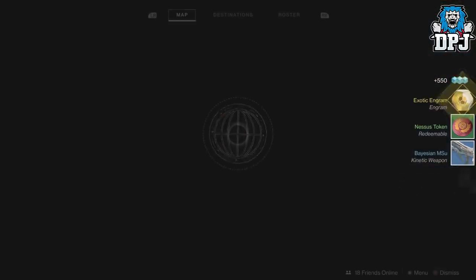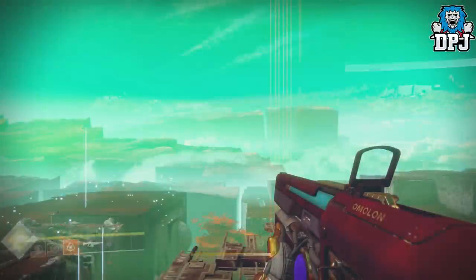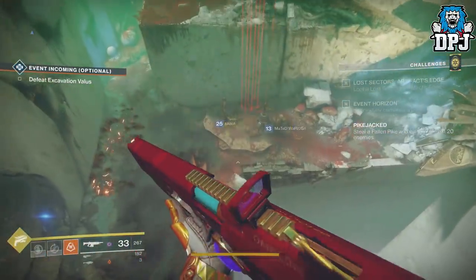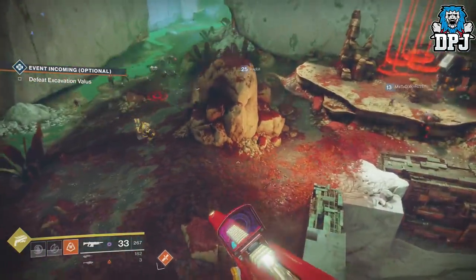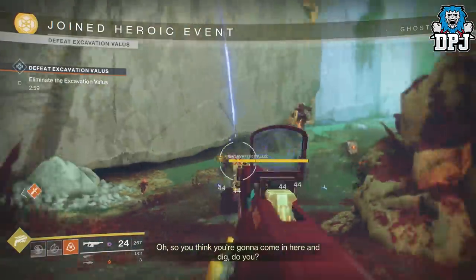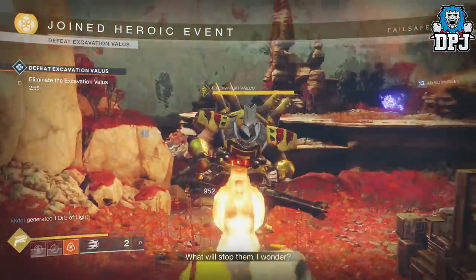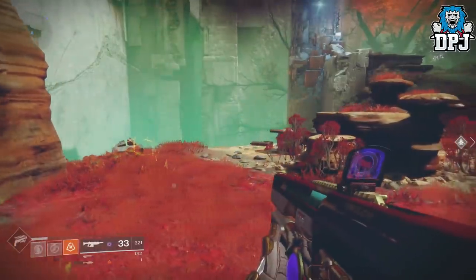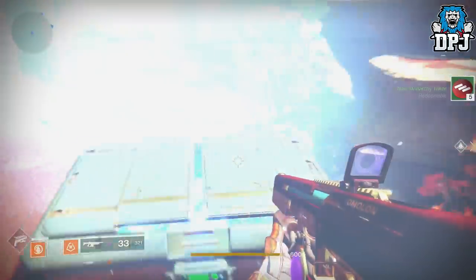Here's the exploit: fast travel back to this exact area — Artifacts Edge. If you took out the initial public event quickly enough, when you fast travel back it relocates you to a different server, and most of the time the public event will still be running. You can simply take part in it again — take out the ship, take out the boss, and you will be rewarded a further five faction tokens as well as that heroic chest.